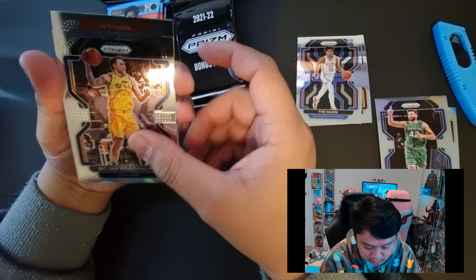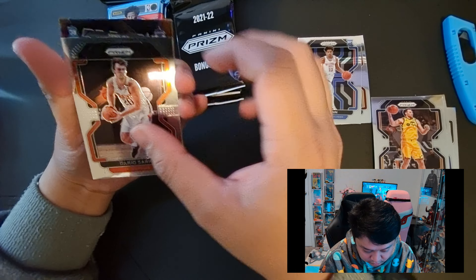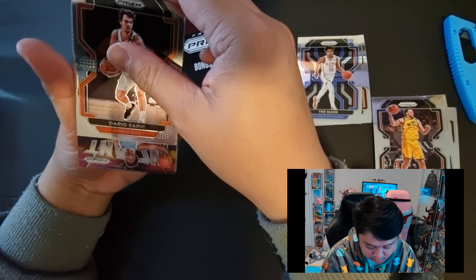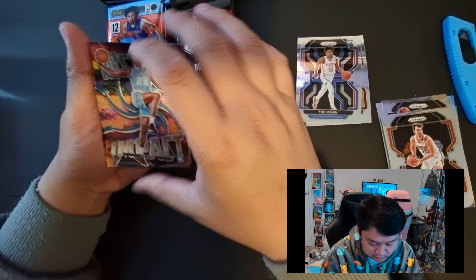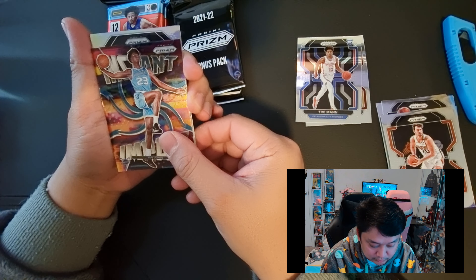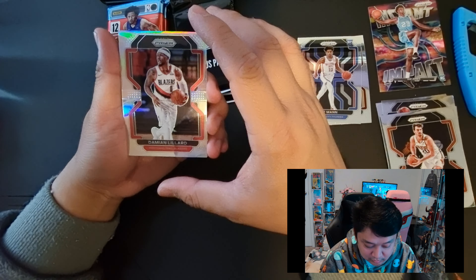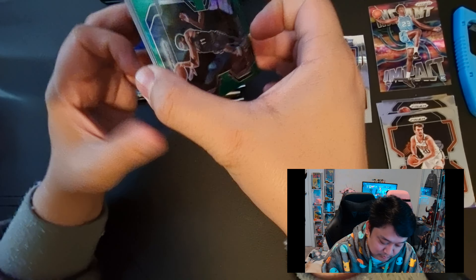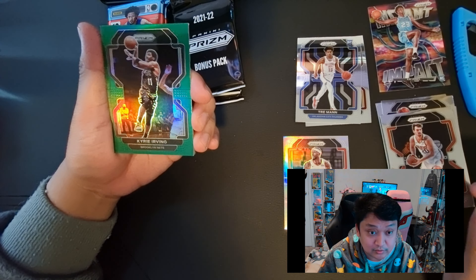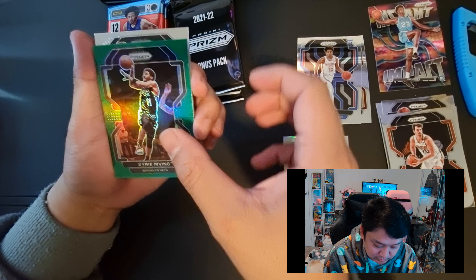For our first card we have Evan Mobley rookie card, Cavs. Then another rookie base - Trae Young? - Bruce Brown. And then we have Maxi Kleber. Next card we have Bojan Bogdanovic, Suns. Next card insert Instant Impact - Kai Jones.